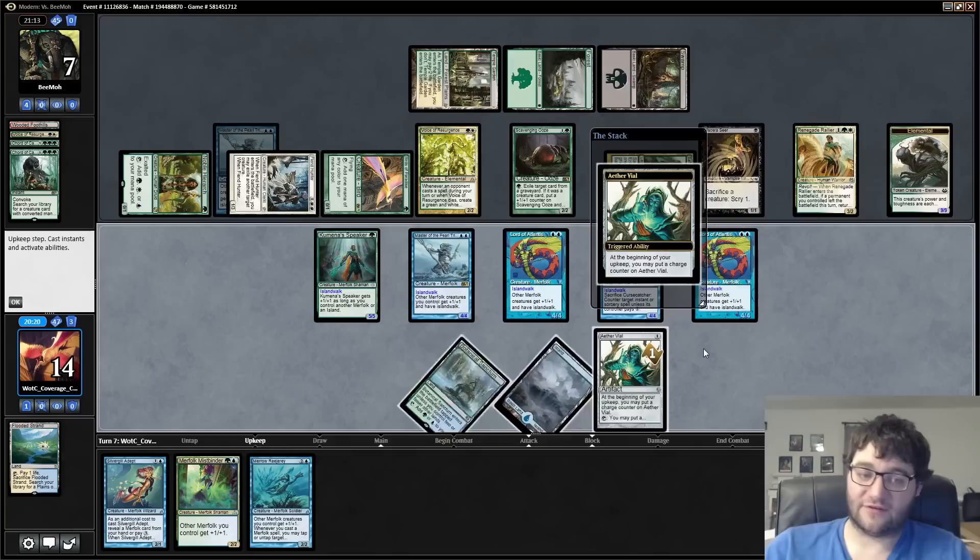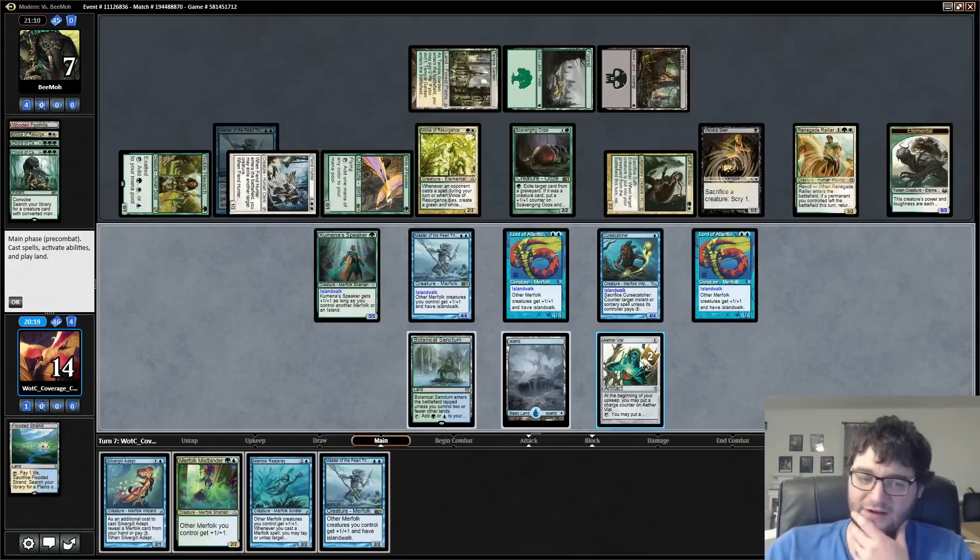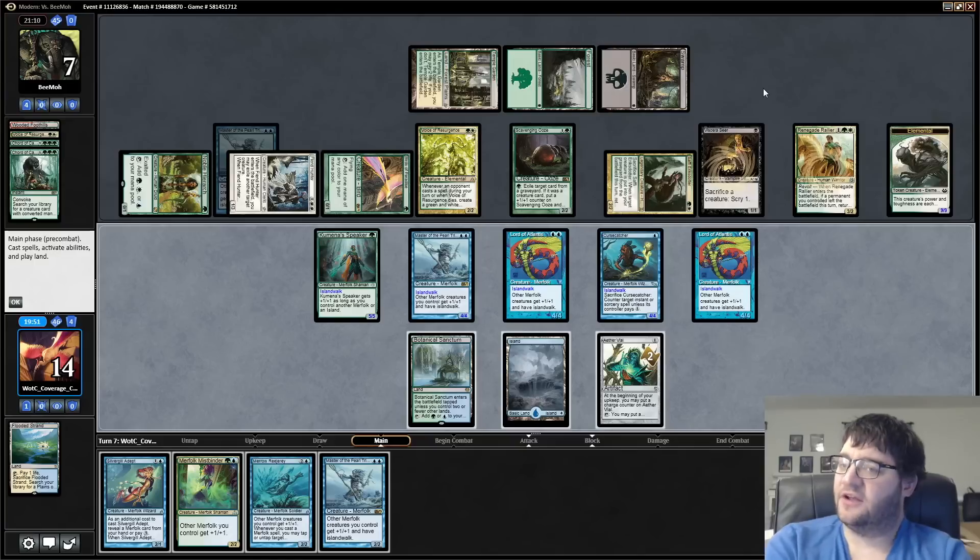I'm going to have a couple shots at it here. What they're going to do is sack Voice of Resurgence to Viscera Seer, get a token, sack Rallier — sack Safi to Rallier. No, this is actually infinite: sack Safi to Rallier, Rallier comes back and returns Voice, but then they don't have Safi. So they have infinite triggers where Safi can target Rallier, Rallier can sack to Viscera Seer and come back. So they have infinite scrys, and we're dead.